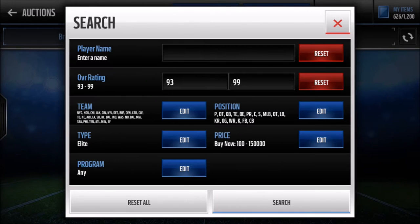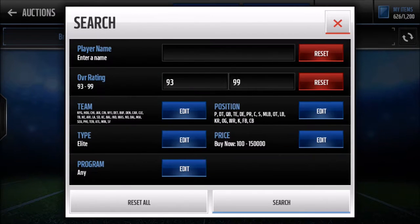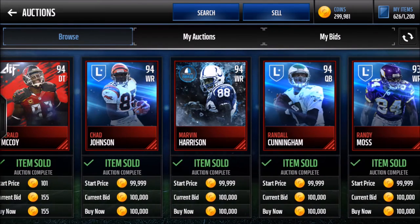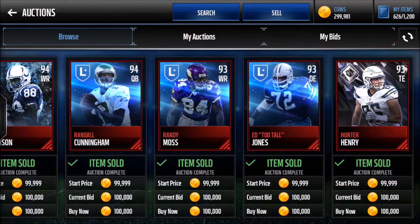I'm liking this — it's a good filter. So: all teams except Green Bay, Pittsburgh, and Oakland; all positions except halfback; elite 93-rated. These are some good rounds because each of these legends right here could probably go for like 200k. I tried to get that Hunter Henry — I was kind of late. But there you go, I just developed my own filter. That's how easy it is to make your own filter, and once you get a filter that's not on a YouTube video you're going to make so many coins because you're the only one on it.